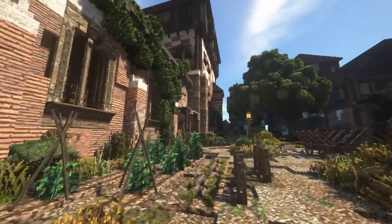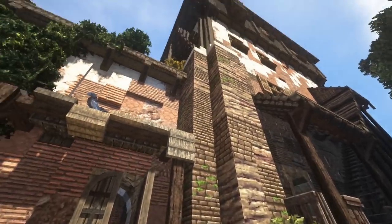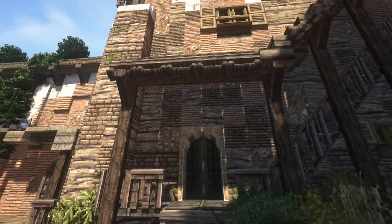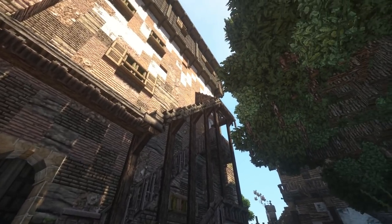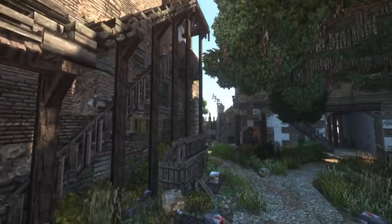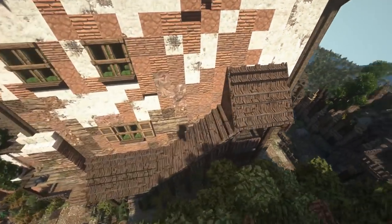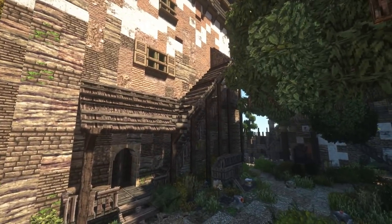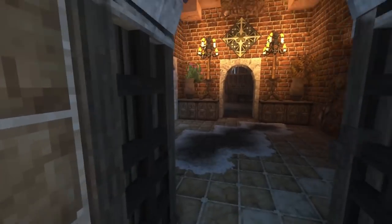Now let's check out what we have on the inside. I'm going to check out the bottom part first, then the feast hall, and then the rest. I also want to point out this cool staircase here — spent a lot of time trying to figure this out, back and forth with different designs — but eventually together with some people on the server we came up with this cool design, so very happy with that.